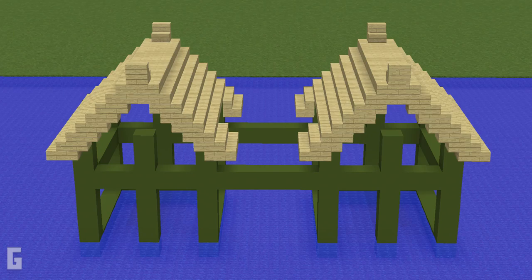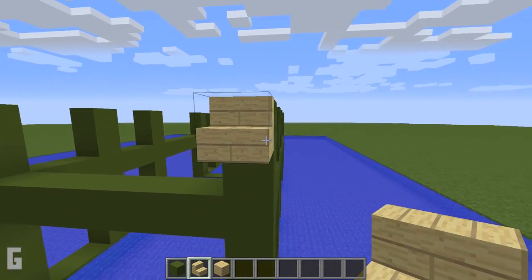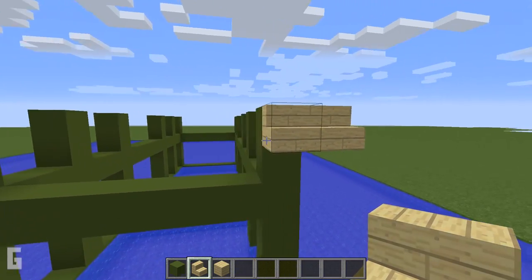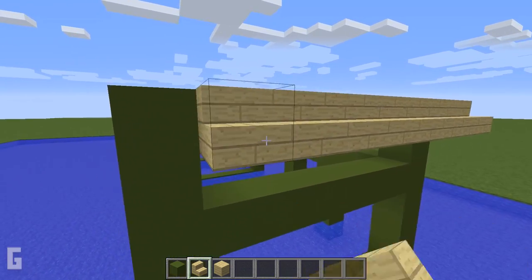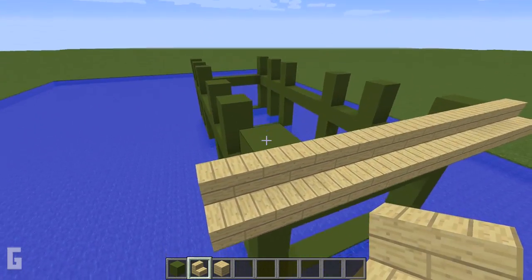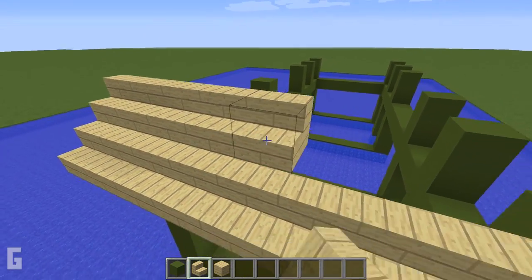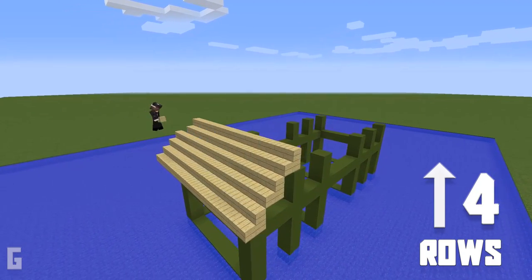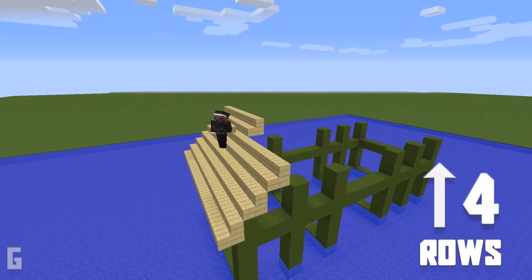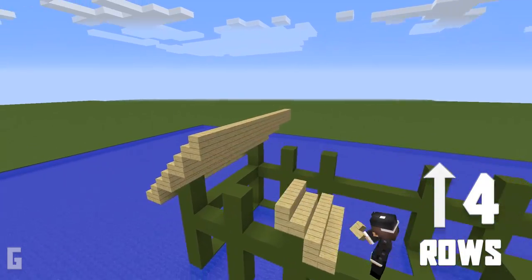Step three: next let's work on the roof. Use birch stairs and attach them to the side of the sixth block up, overhanging the roof by one block on the front as well as the back side of the house. Make a total of four rows of stairs, then make four more rows on the opposite side. However, for the inner roof side, remove the center four blocks as we will put a doorway in here.